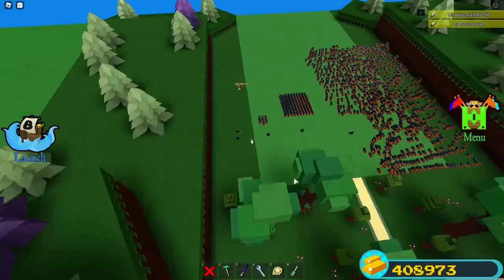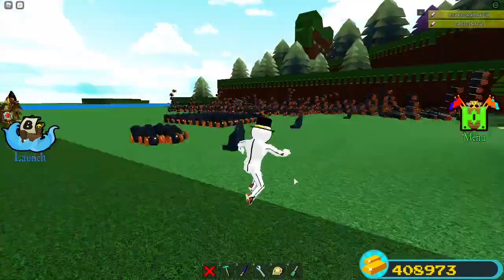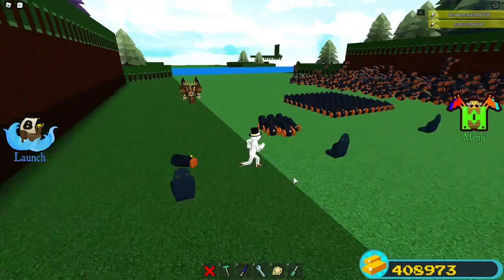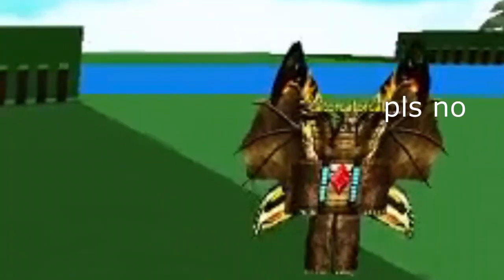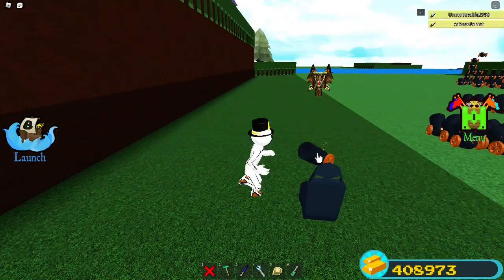Let's get into it. We have a bunch of cannons in build battle treasure and here are the rules: they're simple. I have to kill my friend in build battle treasure, and first of all we're gonna start with one cannon.